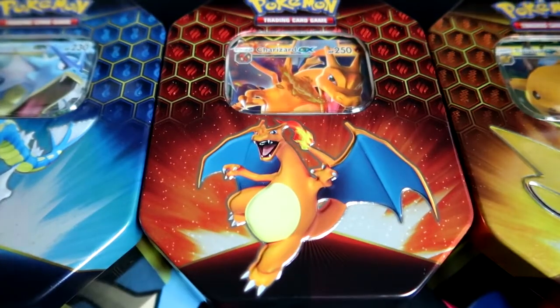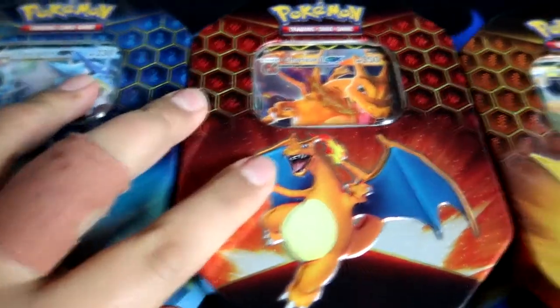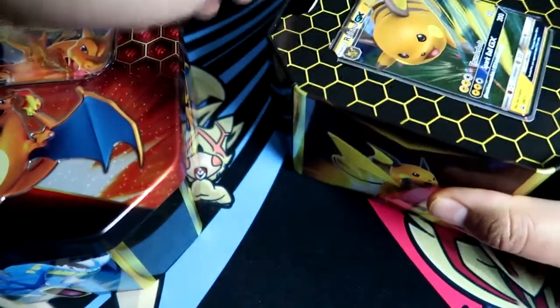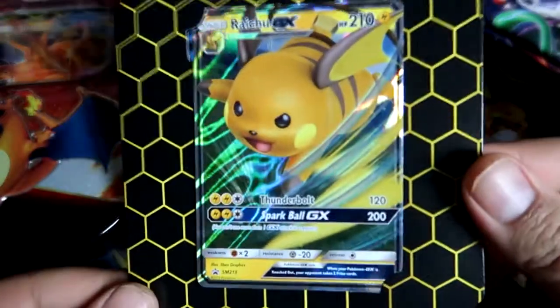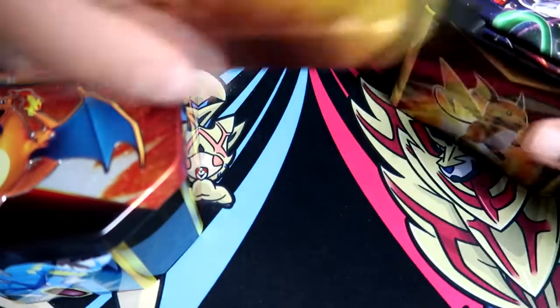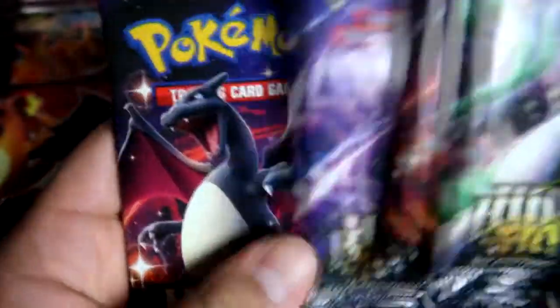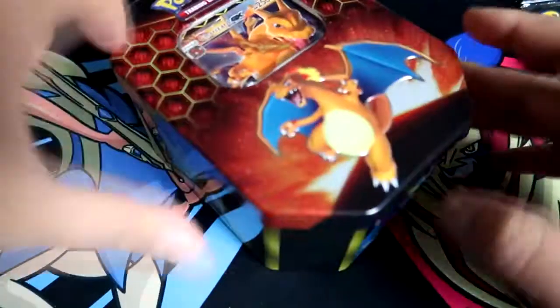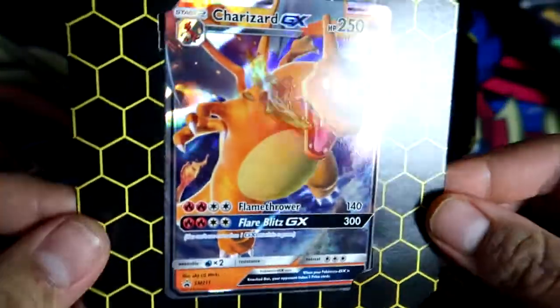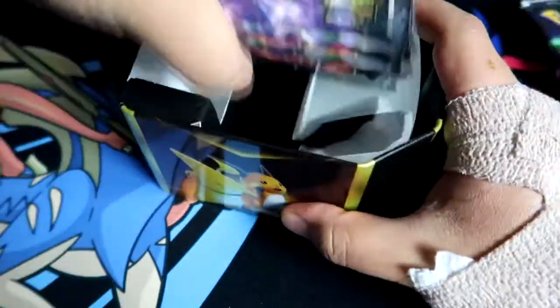Alright guys, your boy has unboxed all three tins so we're gonna get into it. If you guys are new to this set, this is one of the most popular sets in recent history. This is the Raichu promo - I love the new thing they did for it. We got four packs: shiny Mewtwo, shiny Charizard, Mew, and two shiny Charizard packs. That tin's probably going in the pile with the other three thousand tins I have.